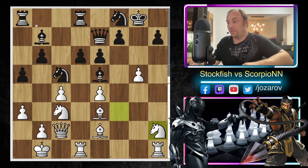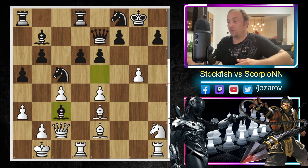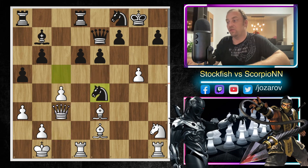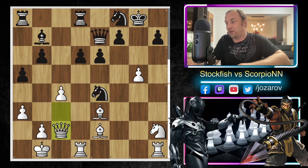Knight to h2 comes with the problem that White is vulnerable around the e4 square. In the continuation Scorpion played Bishop-takes-c3, then Queen-takes-c3, and now Knight to e4. Stockfish sacrificed a very important centralized pawn, and the long diagonal has opened too — it was a really sick idea by Stockfish, leaving the centralized pawn and also effectively giving up the rook on h1.